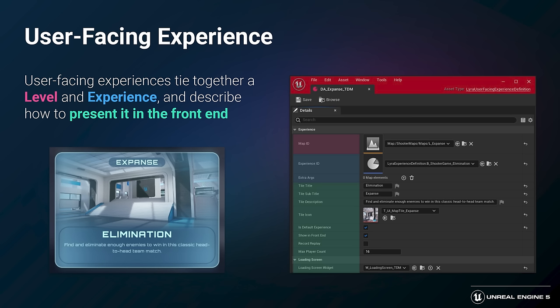Everything we've discussed so far is responsible for the under-the-hood implementation of experiences. The user-facing experience — which you can think of as a playlist entry — ties an experience together with a level to play it on and display metadata for the front end. This metadata includes the title, description, icon, and flags like whether or not it's considered a default experience or should be hidden entirely from the front end. Non-default experiences still show up in the front end but won't ever be picked by the quick play menu option. User-facing experiences are what's called a primary asset, which means we can use the asset manager to search for them at runtime — that's how the front end discovers all of them.